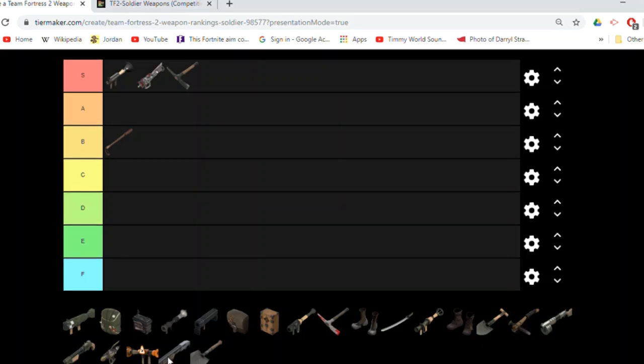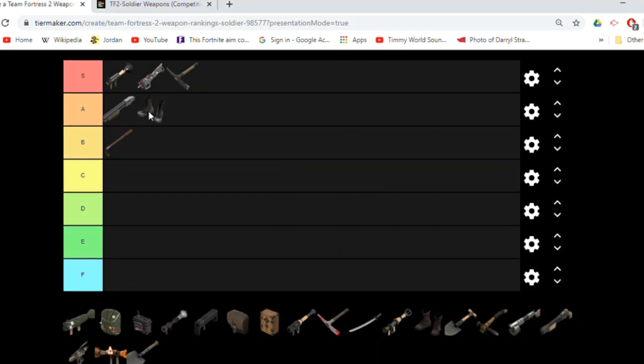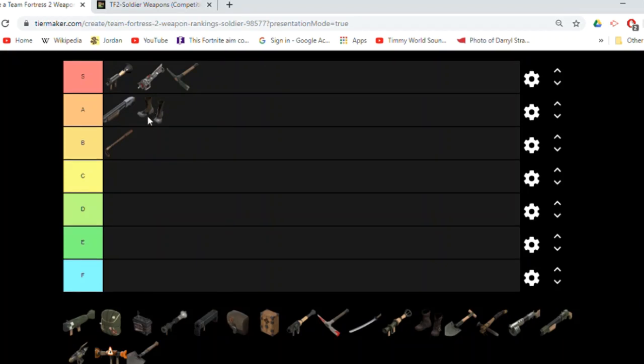Stock shotgun goes in A. It's not as reliable as a massive damage dealer as the stock rocket launcher, but it's still very reliable. And I'm going to put its rival, the Gunboats, right with it in A, because these are the two different play styles. You have the shotgun, which is for your pocket soldier, and your Gunboats, which is for your roamer soldier. The Gunboats reduce your rocket damage when you rocket jump, so it's perfect for a roamer that just wants to jump around. Stock shotgun — consistent damage, hitscan — and in competitive without random bullet spread, it is very good.